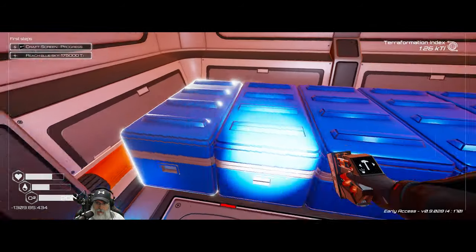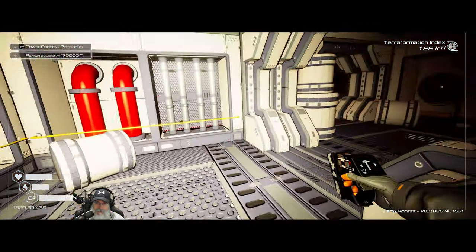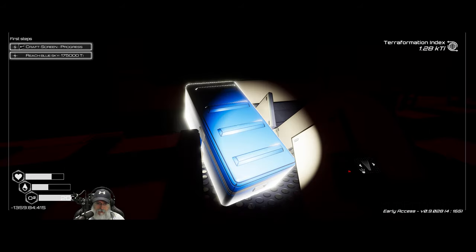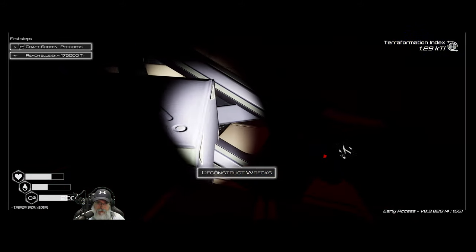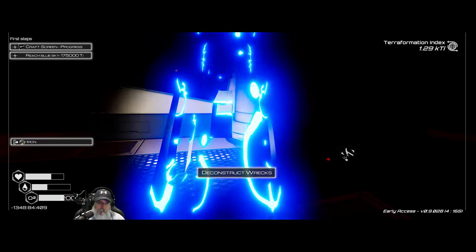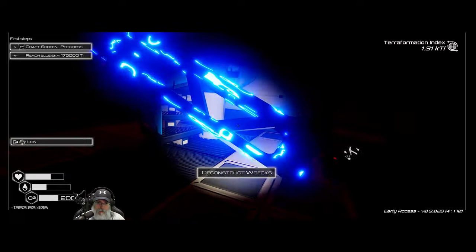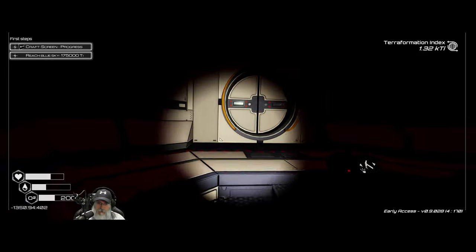Let's put all this stuff in storage. We'll keep water and two oxygens with us just in case we get stuck way down in the bowels of this ship. Let's move down in here some more, finish looting, and then deconstruct the crate for the iron. How are we doing on our O2? Let's pop up these stairs really quick and see what's up here, then we're going to run back and replenish our O2.